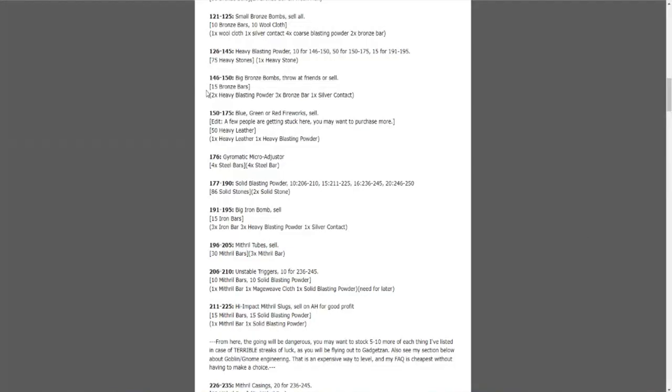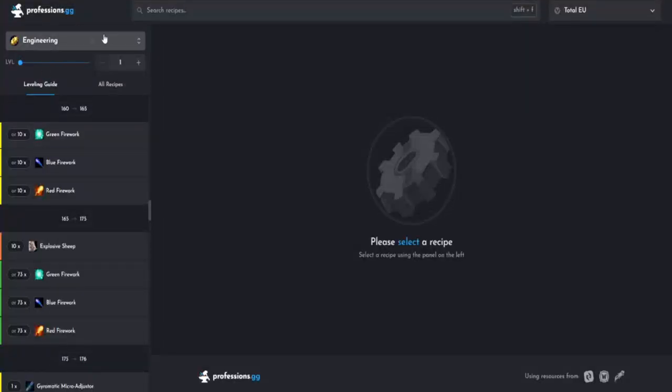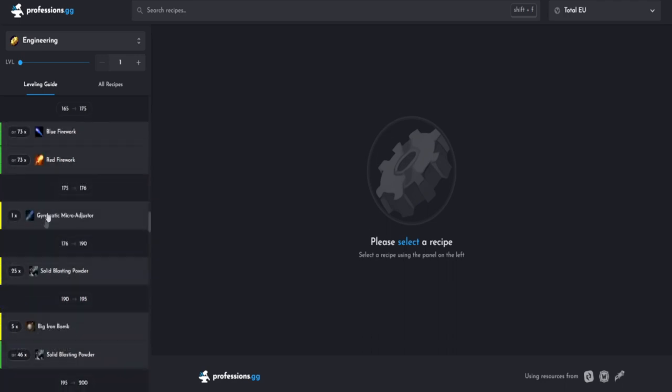Here's another guide from blizzardguides.com — it does mention big iron bombs, but doesn't mention solid dynamite anywhere. And then wrathofthelichking.professions.gg mentions explosive sheep and big iron bombs, but also does not mention solid dynamite anywhere. It's just more convenient for a lot of people to buy these quest items off the auction house.